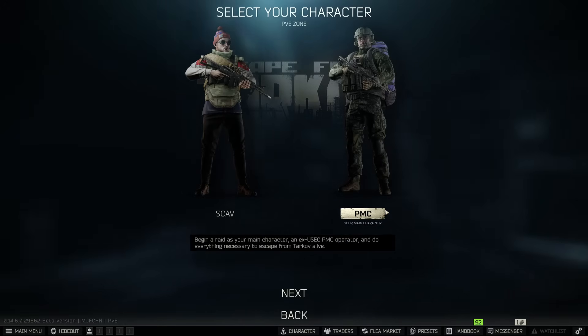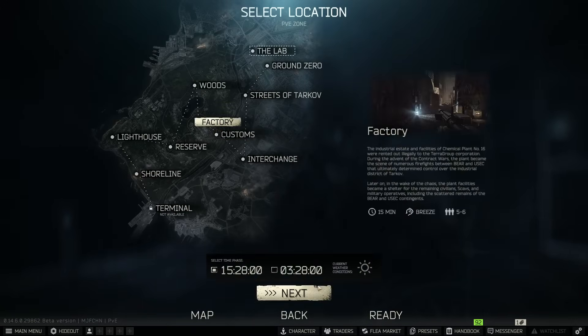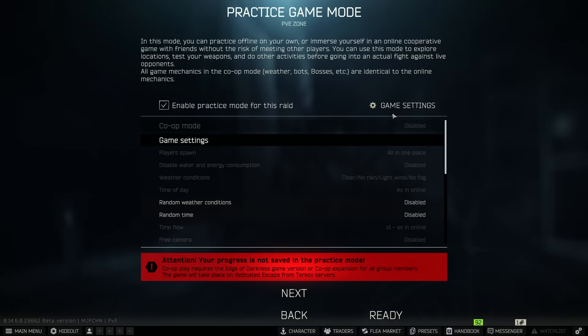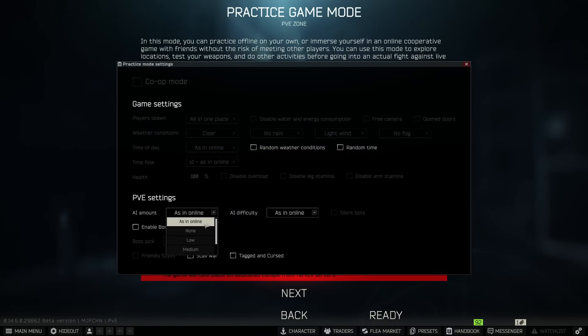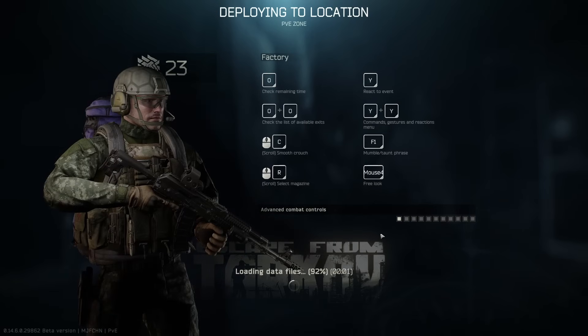Let's hop right into this one. We are going to hop into an offline raid on factory here in the PvE mode so I can kind of explain some stuff for you, and then I'm going to do a guide for the scav as well. First we are going to hop in and I'm going to do my best to explain a few things you need to know when playing on your PMC first.